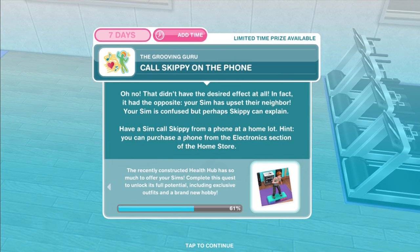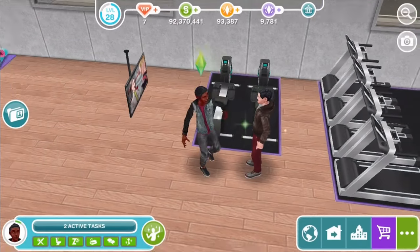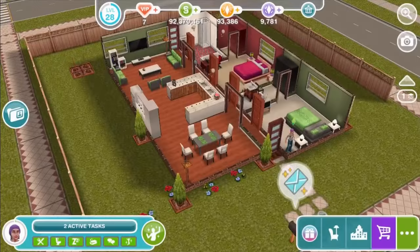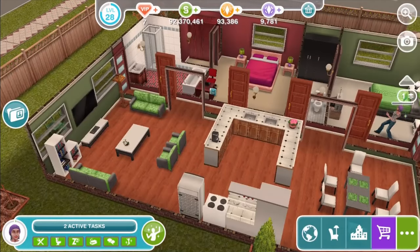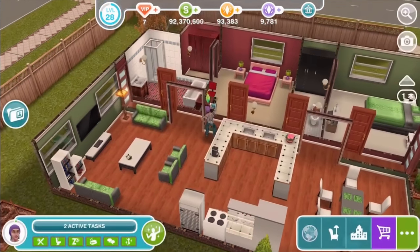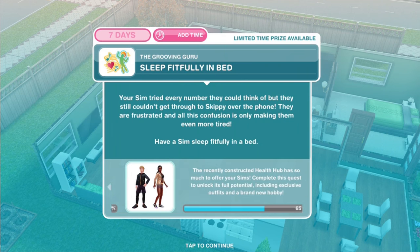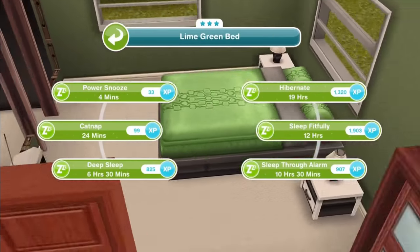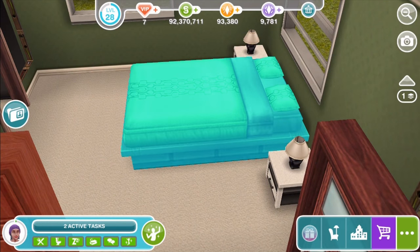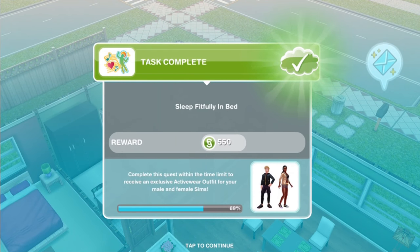Have a Sim call Skippy from a phone at a home lot. We've got a phone over here. Call Skippy for seven hours. Sleep fitfully in bed. Your Sim tried every number they could think of, but still couldn't get through to Skippy. They are frustrated, and all this confusion is only making them even more tired. Have a Sim sleep fitfully in a bed for 12 hours.